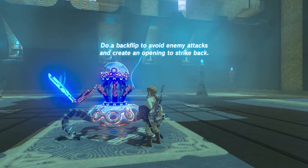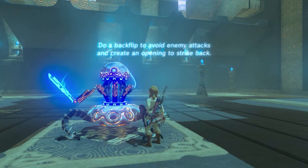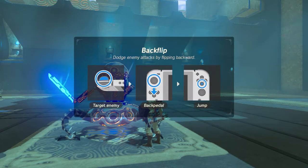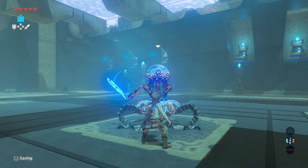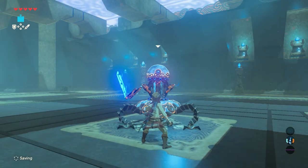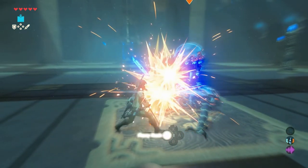Do a backflip to avoid enemy attacks and create an opening to strike back. Backflip: dodge enemy attacks by flipping backward. Target the enemy, backpedal and jump. Perfectly executed the backflip. Now another flurry rush.